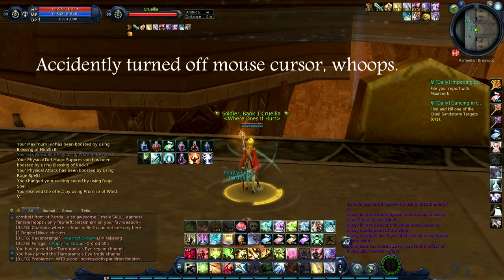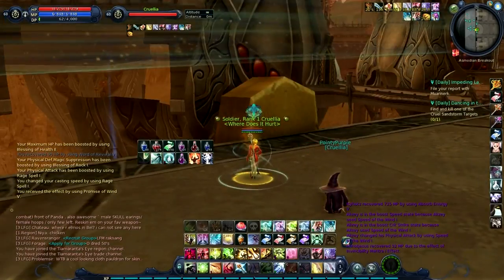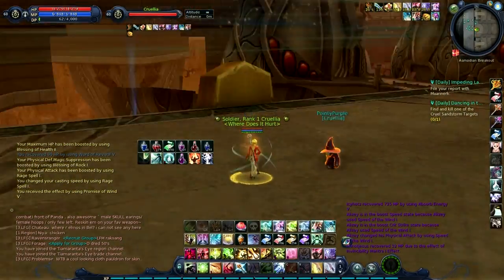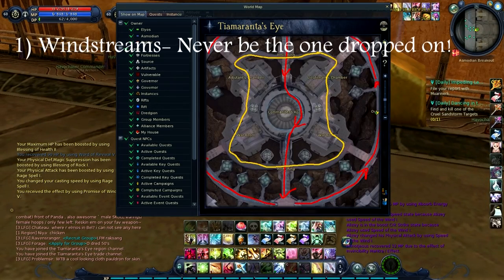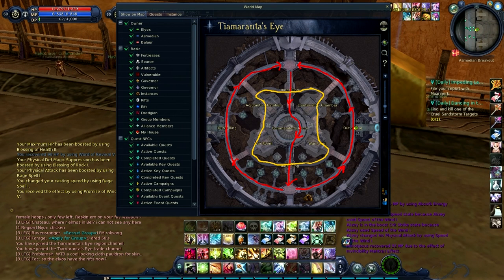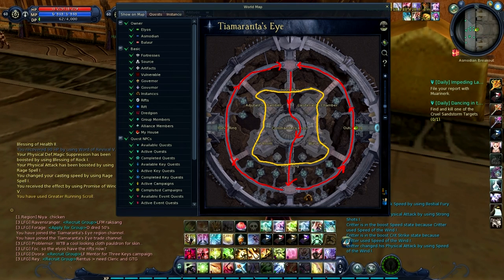I'm going to talk about some strategies you could use to prevent yourself from getting killed too much in the Eye. The wind streams are labeled in red — they all converge at the south point and go back north. The point is you don't want to be caught getting glided on from a wind stream, because if you don't see it coming, it's going to be bad for you.